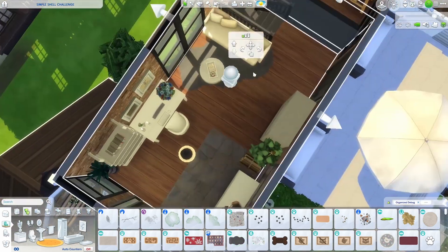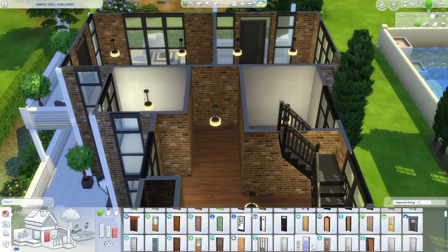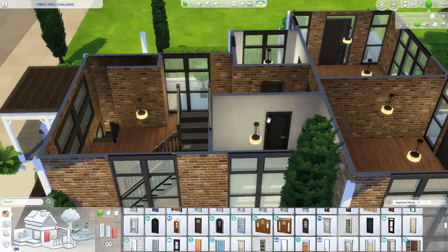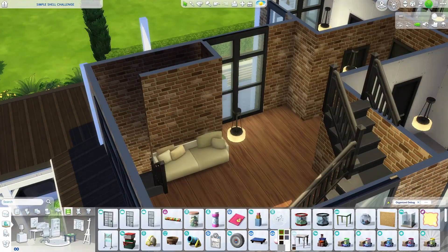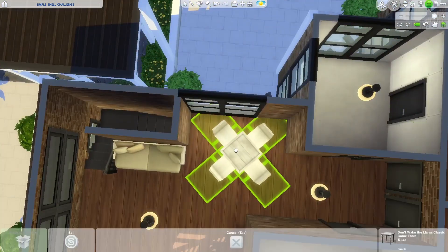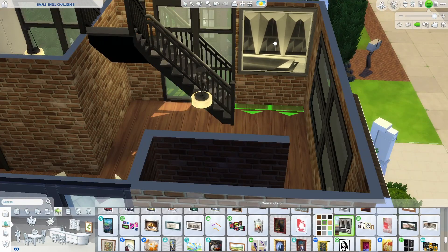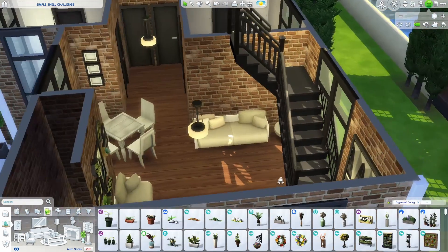You could easily just replace or move the easel and put something else down there. If you wanted to download it and add your own touches to the hobby room, obviously you can, easy peasy. I'm adding in the doors, going with one of the base game doors. This is a little living area - there's a downstairs living room and then an upstairs living room. The upstairs is kind of the private family living room, and downstairs is more of your public entertaining kind of living room.